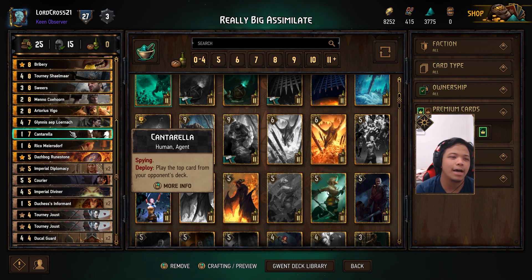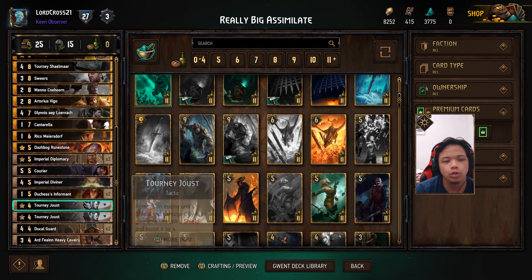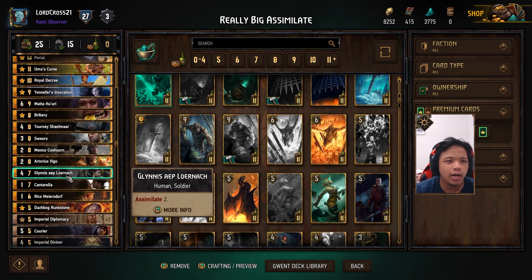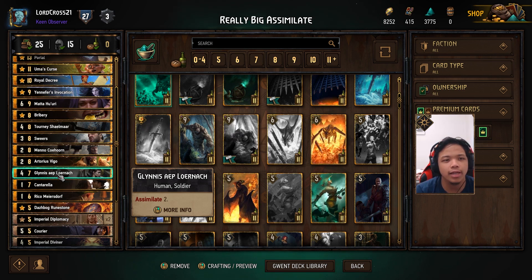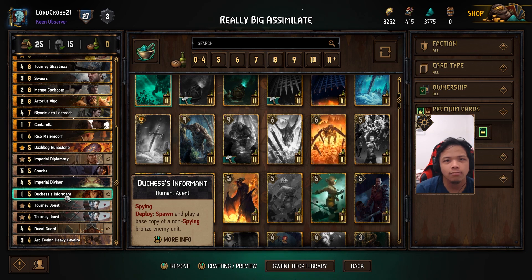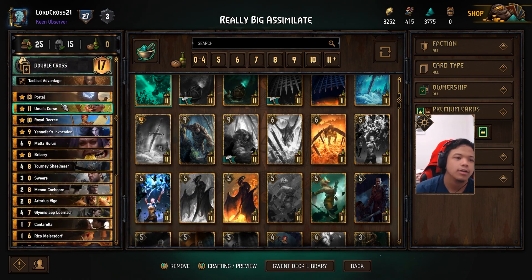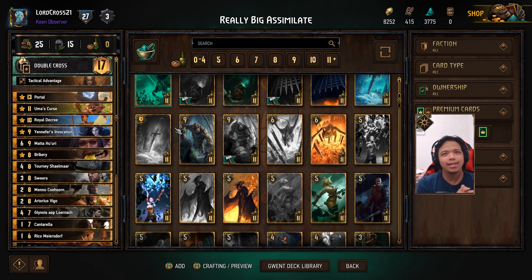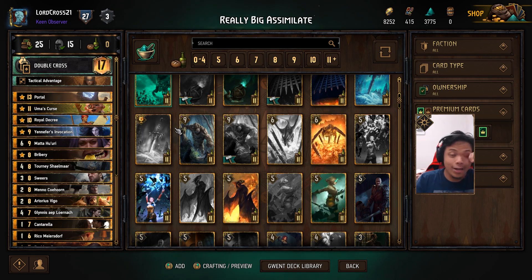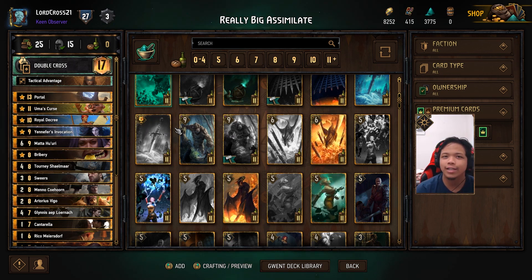Next we got one Imperial Diviner — I didn't need to go crazy on purify nor on assimilate because I think I have plenty. Six assimilate units is more than enough; you don't want to play way too many because if your opponent builds up too much tempo you're done. Two Duchess Informant to create engines on their side, boost assimilate, plus an extra engine they have to deal with. Two Tourney Joust for removal, and of course the three targets for Portal. That's the deck list for this fun assimilate build — definitely not a meta deck, especially running Rico and Uma's Curse.